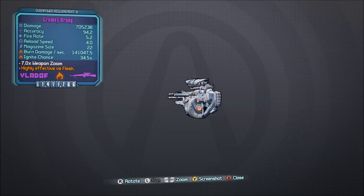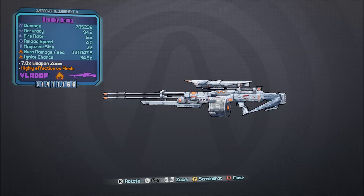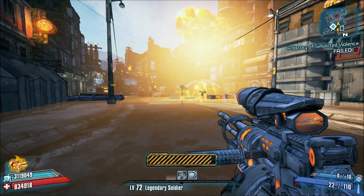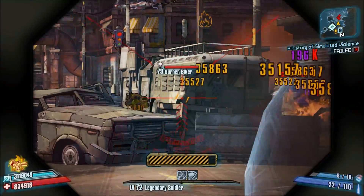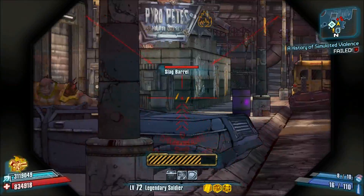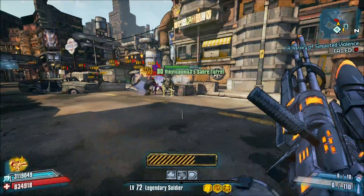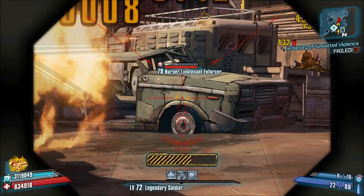Number 17, the Droog Sniper Rifle. This is a non-unique Vladof sniper, and it's been included here because it has very high DPS for a sniper rifle. The nice thing about the Droog is that it's very common in game, and when you're under level 30 or so, it's going to be one of the best sniper rifles you can obtain early on, so go get one.